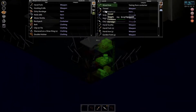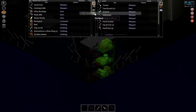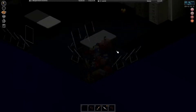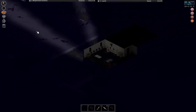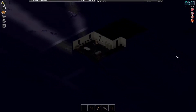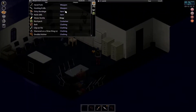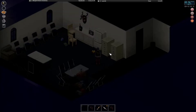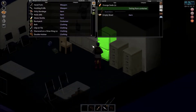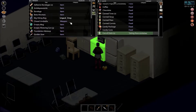Anyway, plans for today: we're going to cut down a whole lot of trees and try to build a wall from the police station to the clinic building, kind of securing one side of Lick Skillet. We're gonna need some food here first.